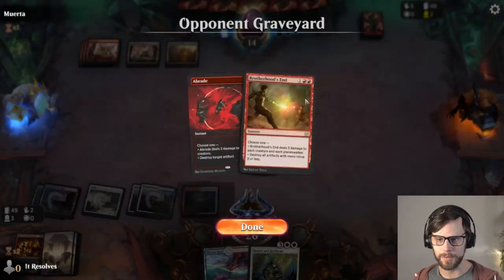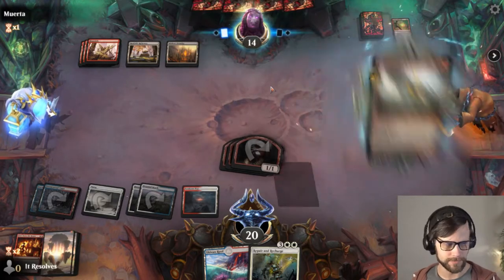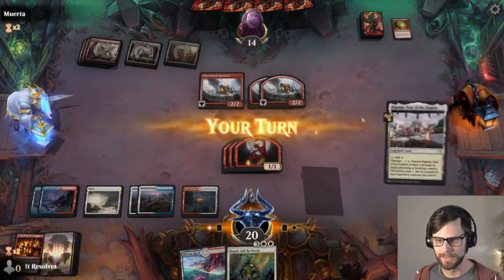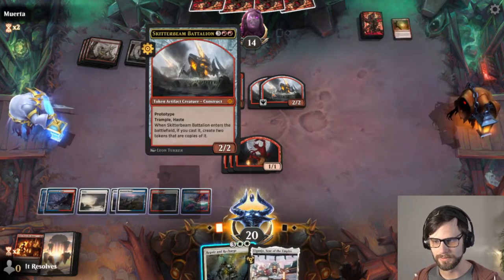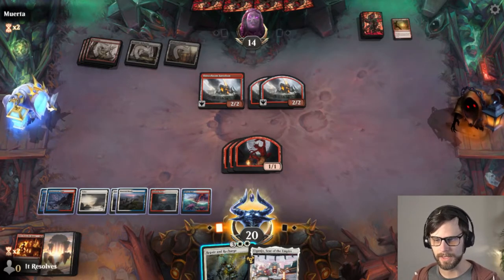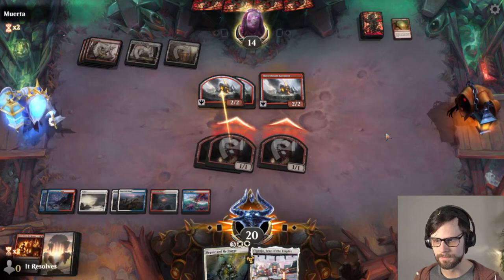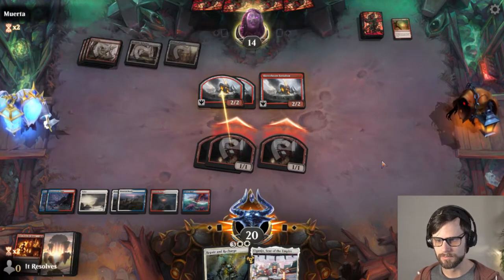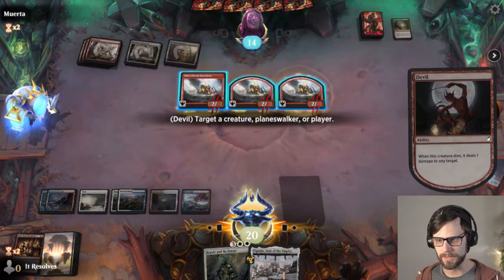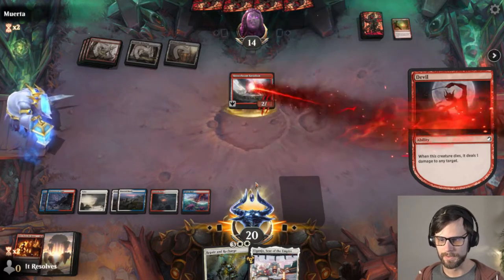It looks more like this is a Big Red deck and less of an aggro deck based on what they have played so far. We've drawn a handful of lands which is not exactly ideal, but I will just keep pressuring as best we can. We're going to attack — we can shoot down all of these if we'd like. I don't really think we care to keep any of these around, so we're just going to do this trade. It's a kind of silly trade but it works out really well.